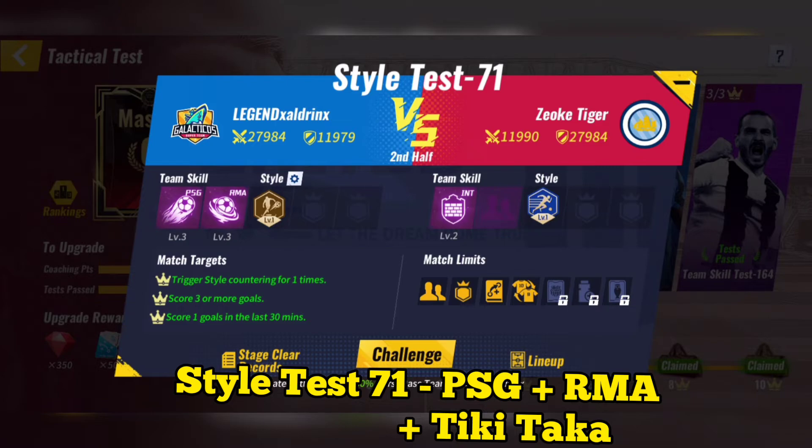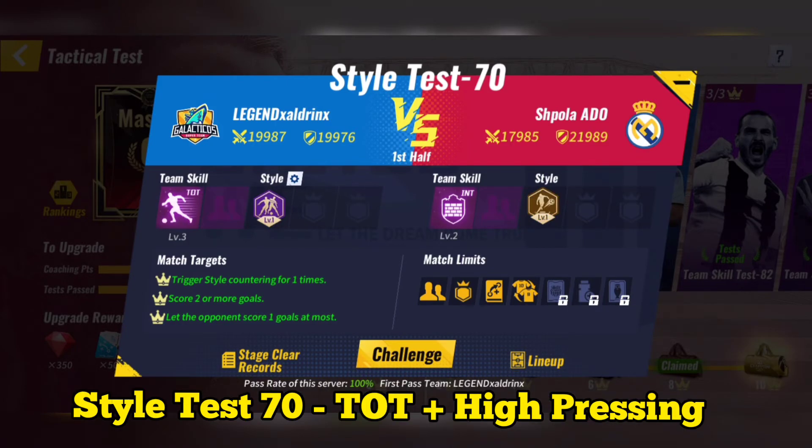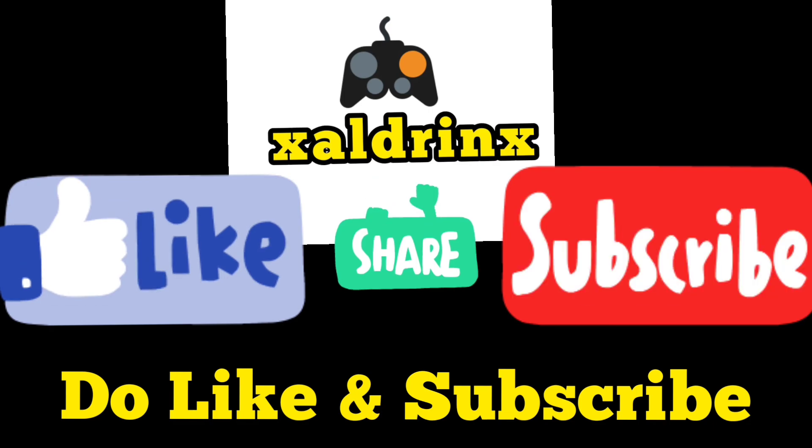Make substitutions and then skip the match, or make substitutions and then play the match. Style Test 70: Use Tottenham plus High Pressing. If skipping the match doesn't work, then play the match and make substitutions after the 20th minute. Do support this small channel with a like and a subscribe.